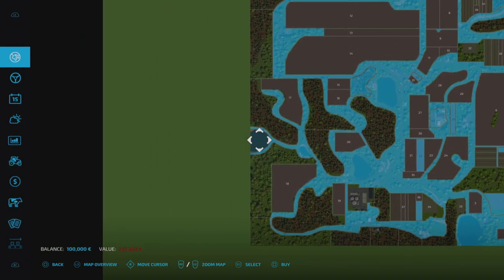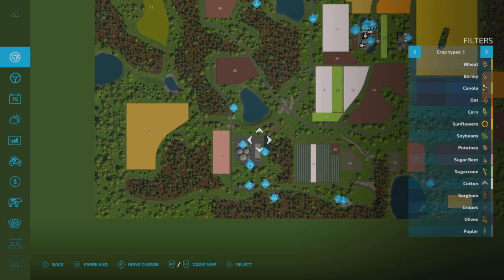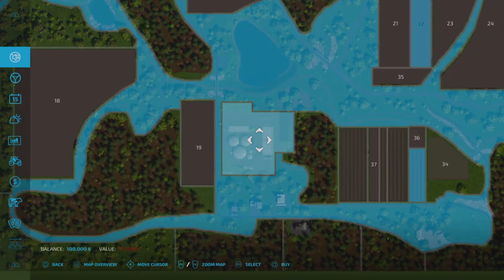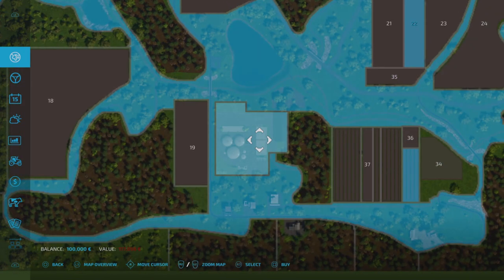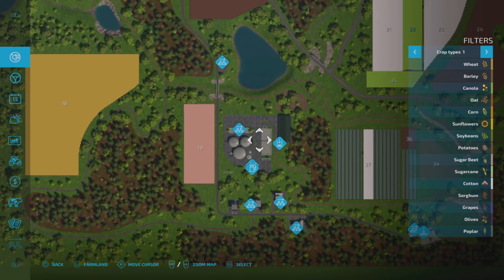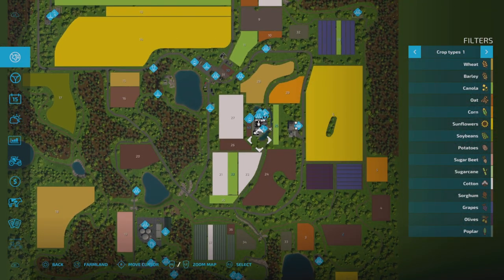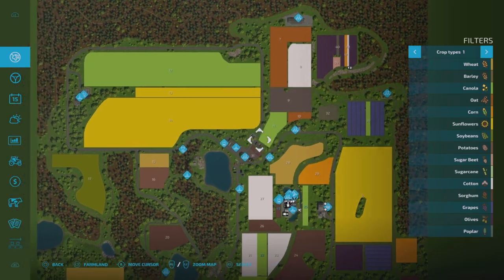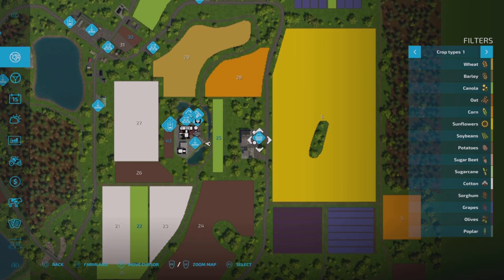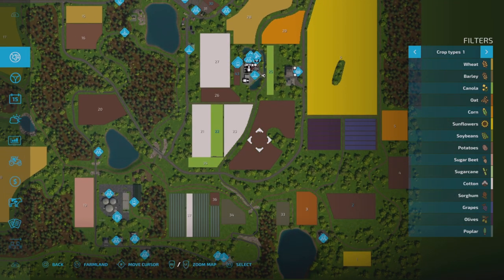I think maybe that is the only thing you can't buy. In terms of sell points, we do have a BGA down here — we can buy that area for 117,056, but that doesn't mean you own the BGA. I'll cover that better when we get to the BGA. We've got, obviously, sell points and production points scattered around the map. The shop is over here, just behind us. So that's that bit out of the way.